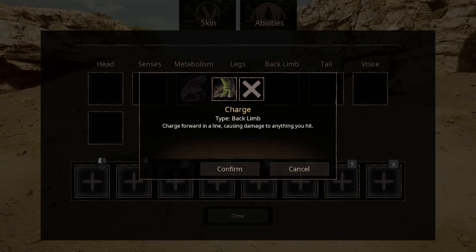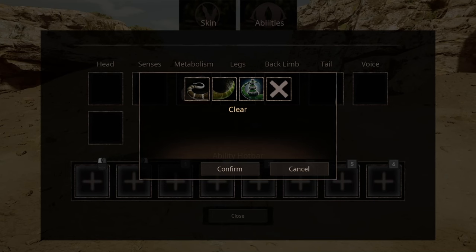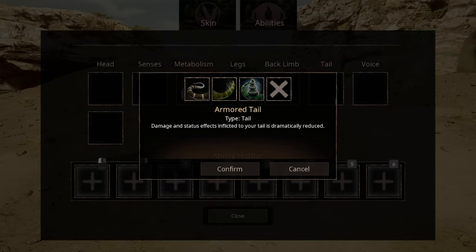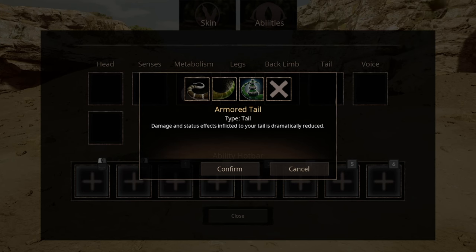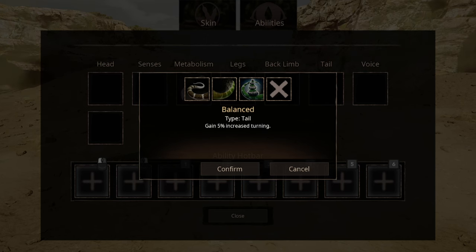The backlim ability is basically a charge ability. This ability makes you forget all about self-preservation, and you run head first into danger. For tail abilities, you have 3 options. The first one is armored tail — the tail is protected. The second ability is a normal tail attack, which causes knockback and is kind of useful in some situations. The baling's tail increases your turning, and is probably the best ability I can recommend for tail.